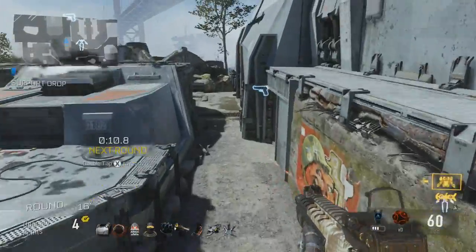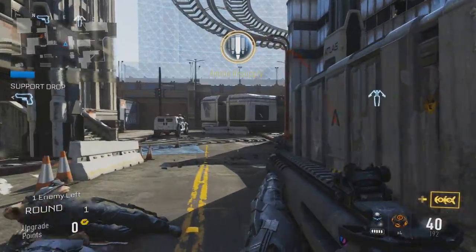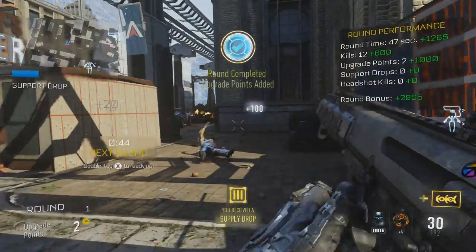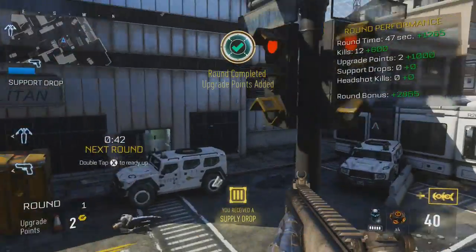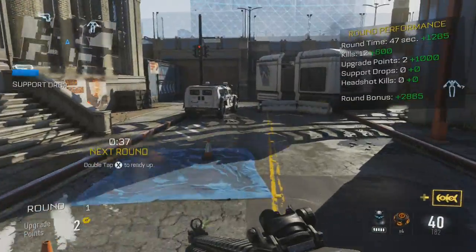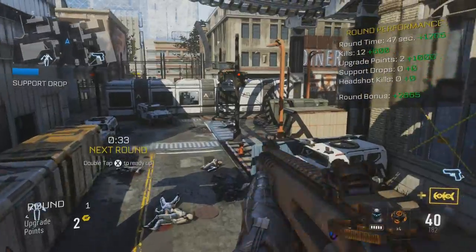For the final zombie shirt challenge, I picked this up off someone on Reddit who sent me a message about it. You actually need to complete at least one round on any difficulty on all of the exo survival maps. You can see I got the supply drop there, and I was super happy because I finally unlocked that elusive zombie shirt to complete the outfit.